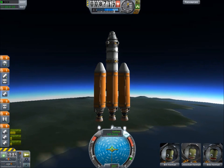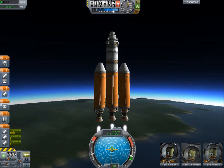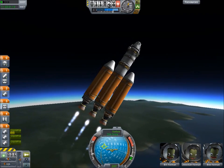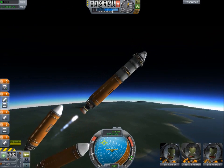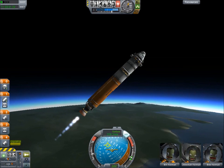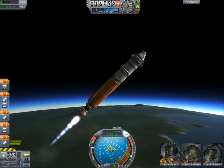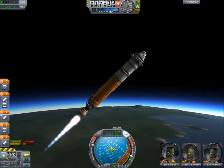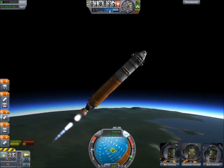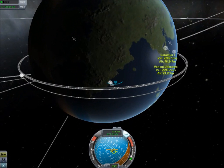We're going to let our speed creep up to 200 meters per second as we approach 10 kilometers, then we're going to speed up and pitch over — normal ascent profile. Except we are pitching over a lot. I'm going to go ahead and throttle these up. We should be okay running them at this throttle. Let's go to the map — Solar Moon 1.